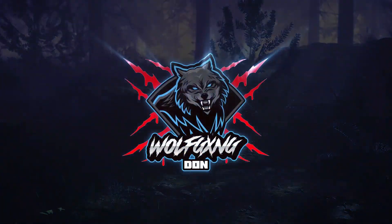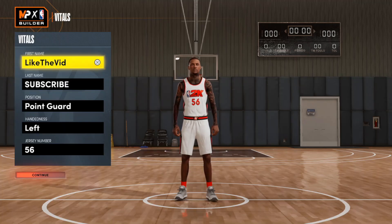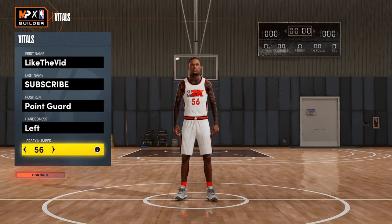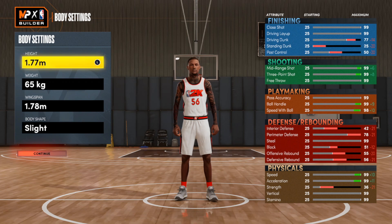Alright, first things first, we're going to knock out this glitch. We're making a 6'7 point guard glitch, so the first thing you gotta do is make sure your units of measurement are already in metric. Jersey number and headness are up to you. Let's get started.